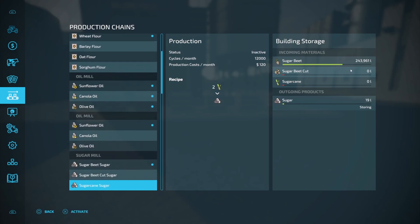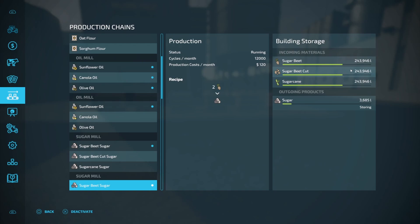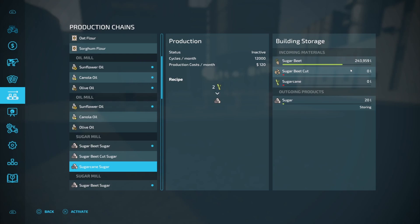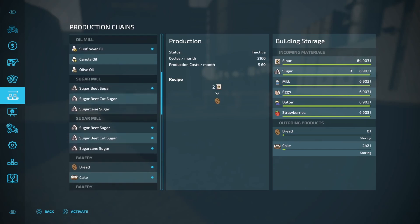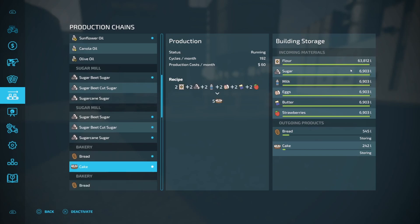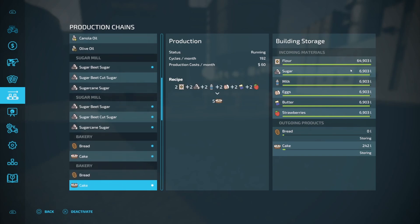If we take a look at the sugar mill, you can see that sugar beets are at 243,961 on one and 243,946 on the other — you're within 20 liters. So the sugar mill, you are able to run multiple recipes at once. Next, the bakery: we can see that we're at 6,903 liters on all the other products needed for cake on both facilities — exact same. So that means this one is going to output bread and cakes at the same rate at full capacity as compared to just running cakes by itself.